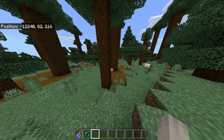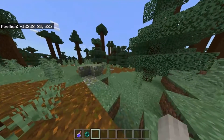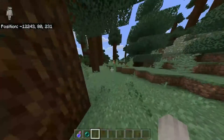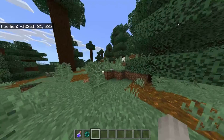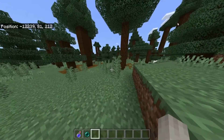The next mob can only be found in Mega Taiga Biomes. Everyone knows that foxes can be found in both Mega Taiga Biomes and Snowy Taiga Biomes. However, what I'm going to be doing is the foxes found in Mega Taiga Biomes are going to be just a little bit different. If anyone has seen Disney's Robin Hood, they might recognize the fox that shoots a bow and arrow. You would tame it by giving it a bow and it would shoot mobs for you.